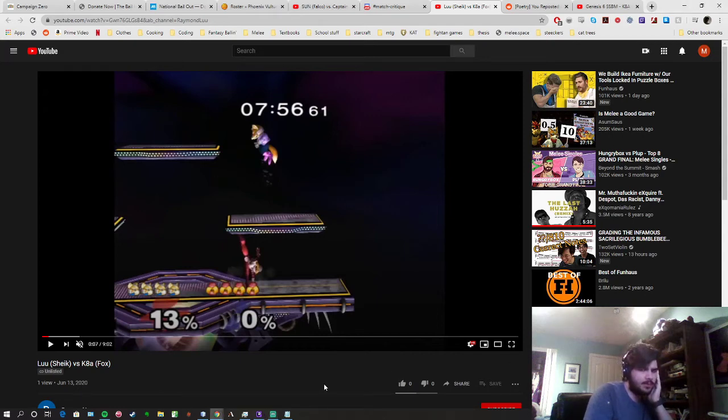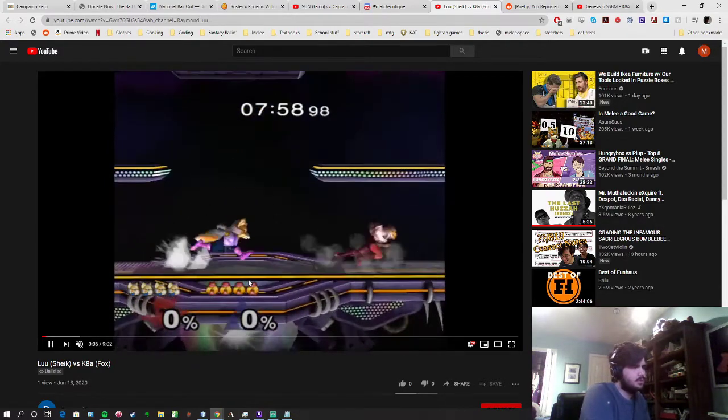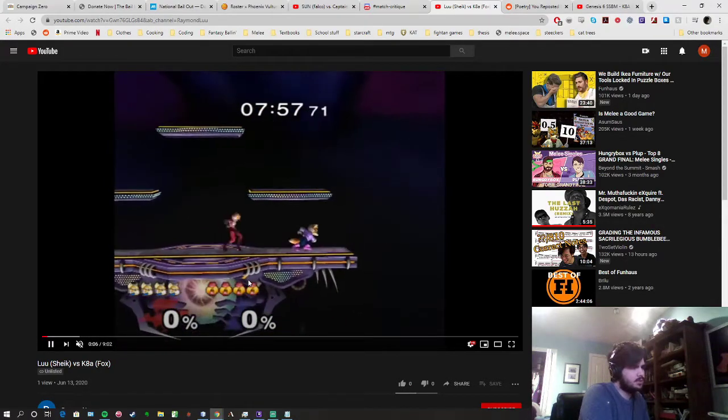A big part of this matchup is that in order to get Fox to respect your space, you have to respect Fox's space. It's really important to be mindful of Fox's threat range, his short hop nairs and running shines. Respect that range and play around it — that'll help you avoid getting into trouble against him. This first sequence is all really good stuff.